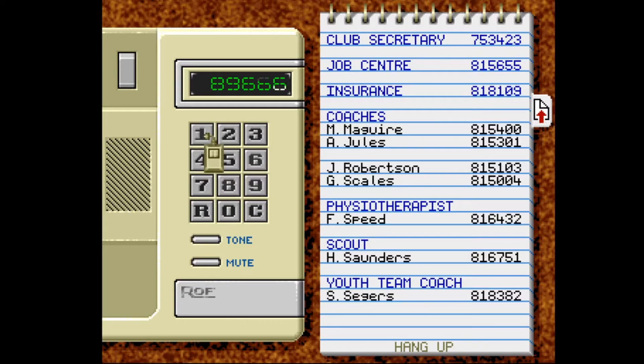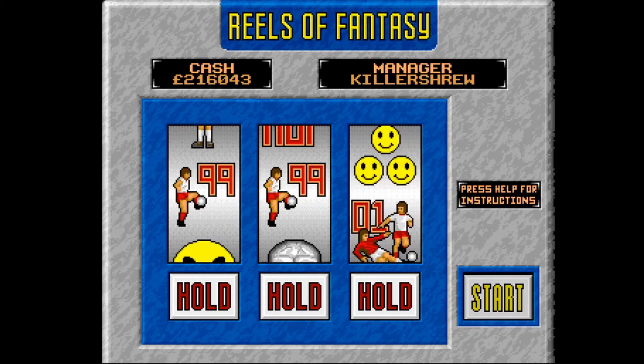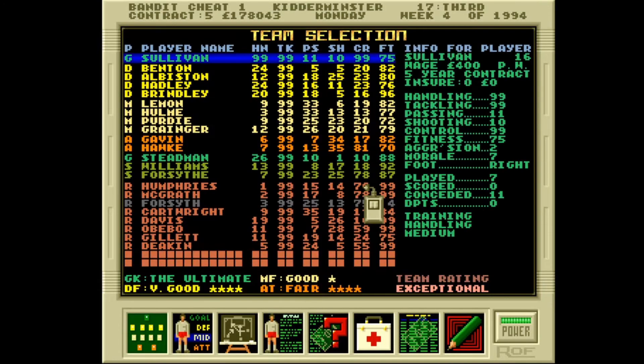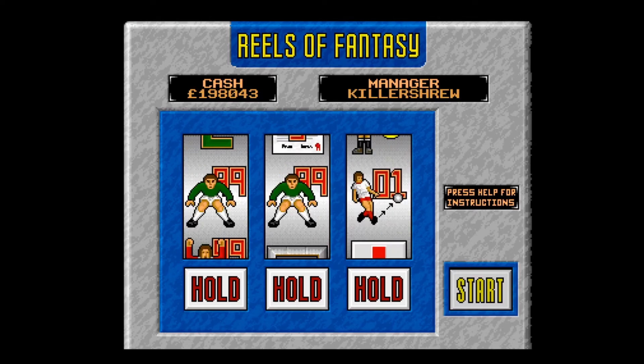There are some cheat sheets in the game accessed by dialing specific numbers on the phone. One of the numbers is a slot machine that gives you different boosts like more money and stats boosted to 99. When you use the sheets, your name changes to Bandit Sheet. To me the sheets break the game — where's the fun of having a whole team of 99s? There's no fun in trying to extend contracts of all 99 players on a conference team budget either.